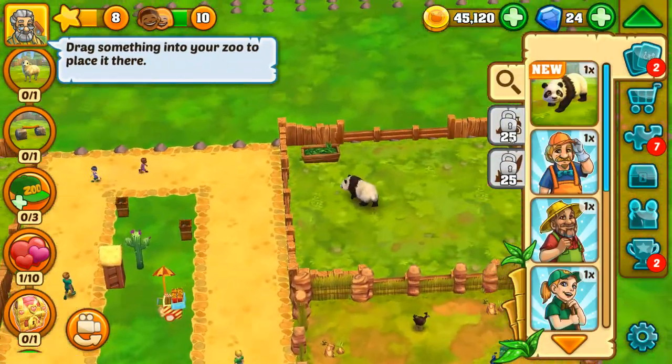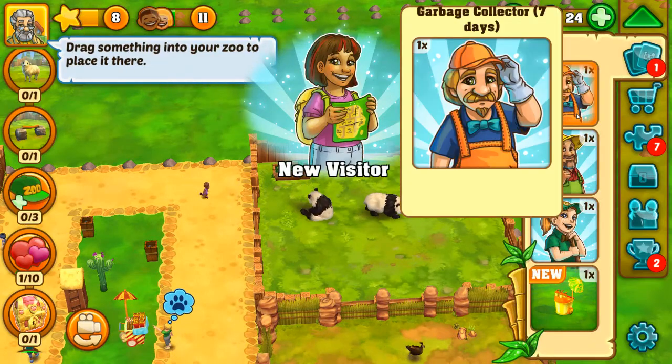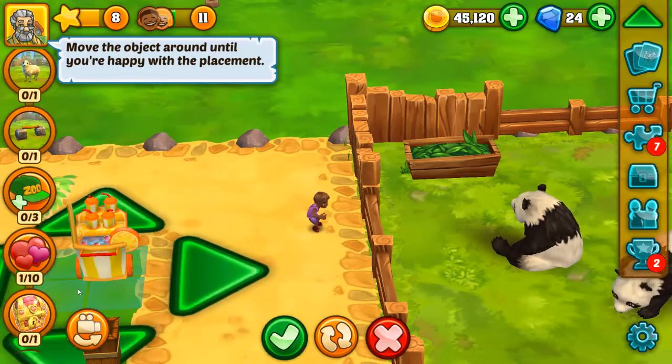We've got another giant panda, so let's put that in the exhibit. Got a cart — I'm being eaten by a dog. Build five stores: done.